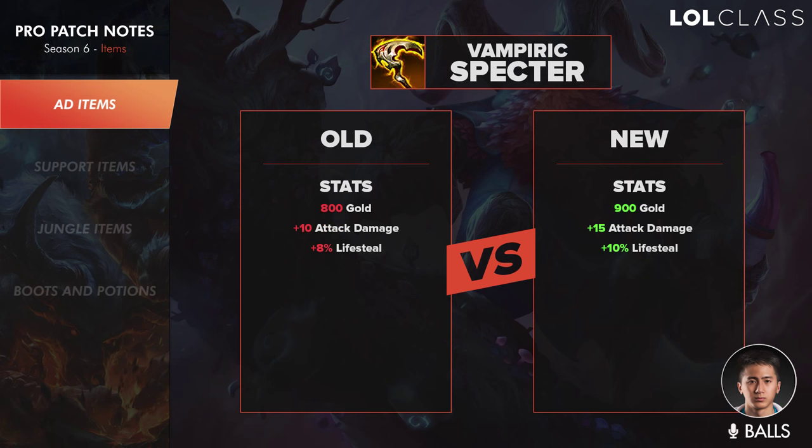These changes help a lot for Hecarim and maybe Fiora too, getting a crit build since Fiora uses CDR and the crit chance helps as well. The changes to Vamp Scepter are notable — it gives 5 more AD and 2% more lifesteal for just 100 more gold. I think that's a really good buff because it's so much stats for only 100 gold, so people are just going to start building it in jungle or top more. The top laners most likely to rush Vamp Scepter are champions that build into Botrk — probably Tryndamere and Jax — since they can build Vamp Scepter and turn it into a Botrk, helping their early laning phase a lot.